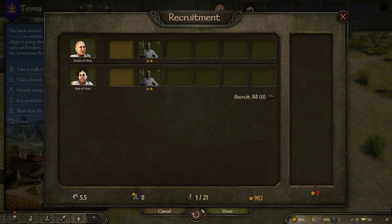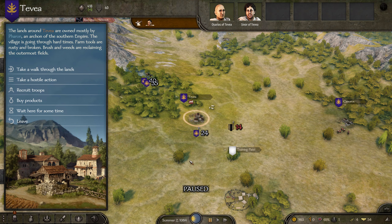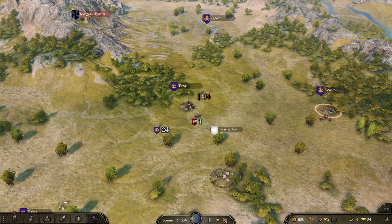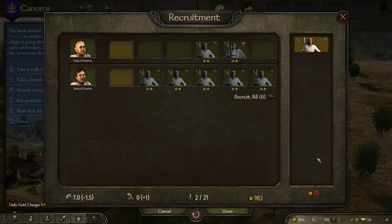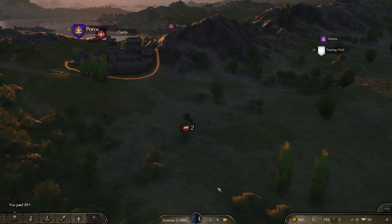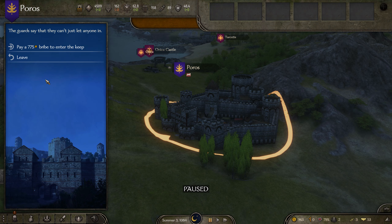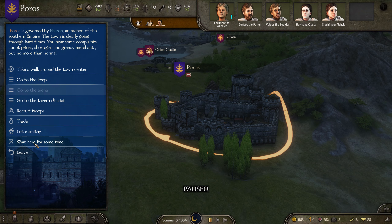Can I recruit more? No. Where is the closest town? Porus — there's a town called Porus. There's another village nearby where I might hire more men. The map looks gorgeous; I just wish map rotation were a bit more straightforward without the right-click requirement. It's probably just a matter of habit. Let's see what's in this town — going to the keep is for nobility, so not that.